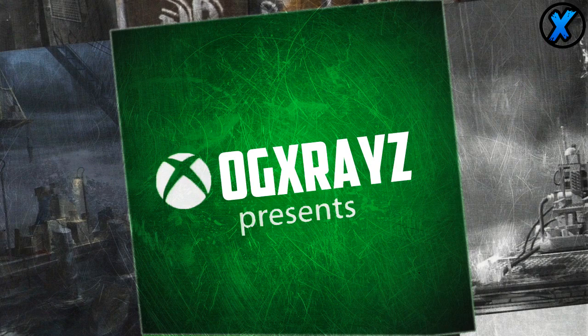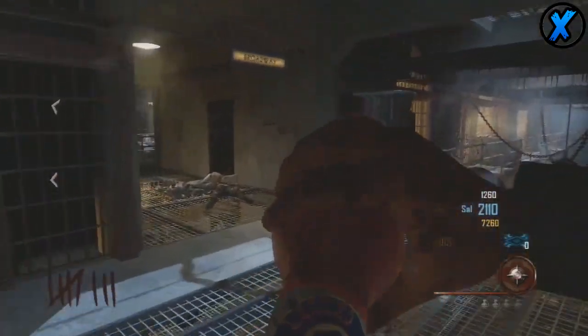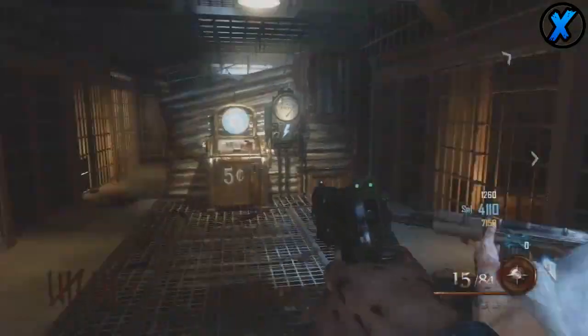We have a new perk called Electric Cherry. When you reload, it gives a shock around you which scales over time.